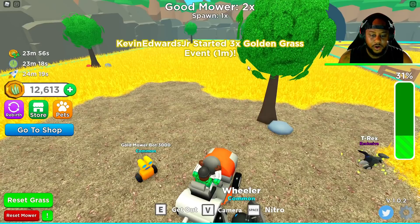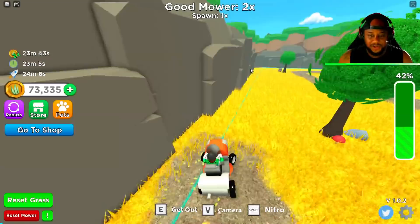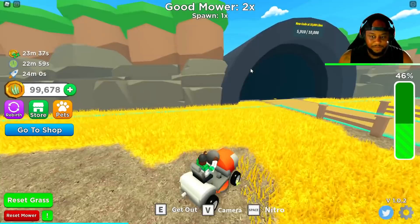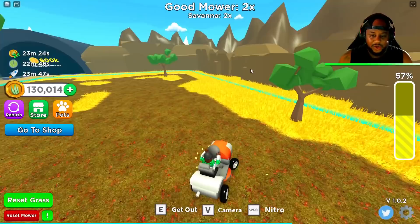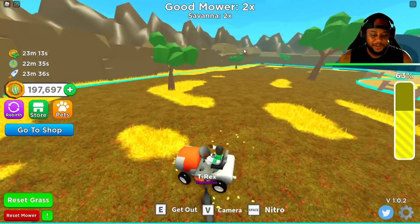Golden grass — let's do it. Let's see how much we get out of this. You guys hit it up! I just hooked up the whole server and I'm using my nitro. Look at this golden grass. What are coins going up to? Maybe I need to hurry up and get back to Savannah. Let's do the golden grass over here. Over 100,000 coins. Yo, what? This is so sick. I know everybody's happy.